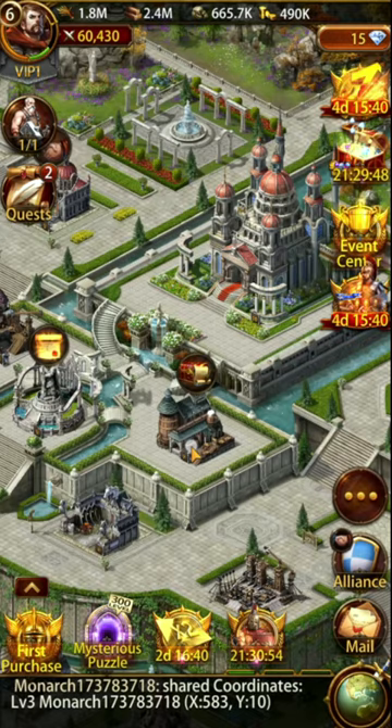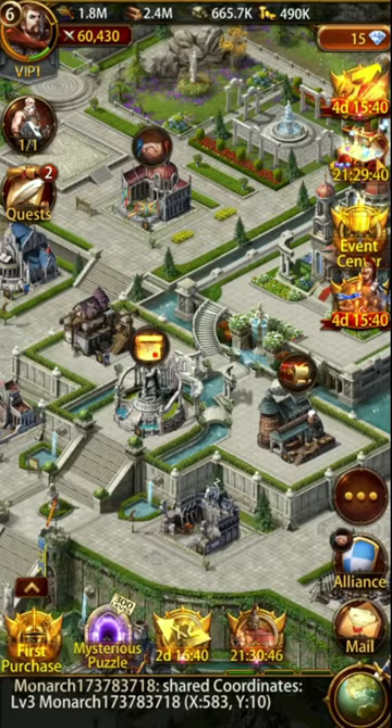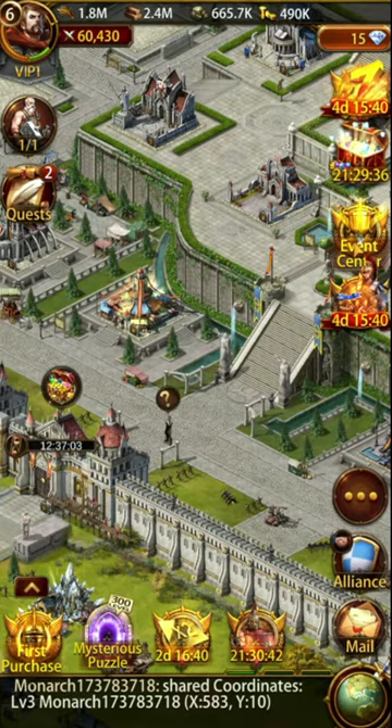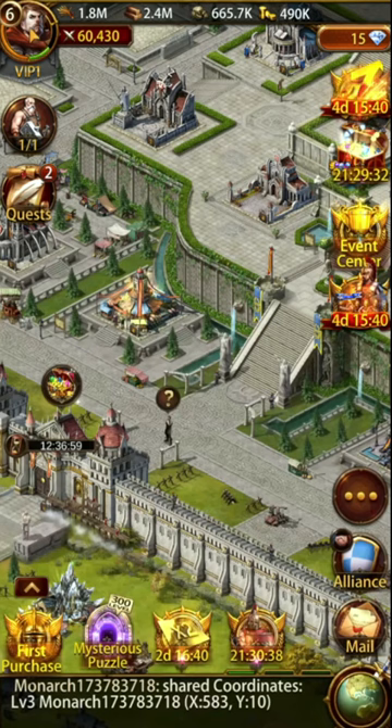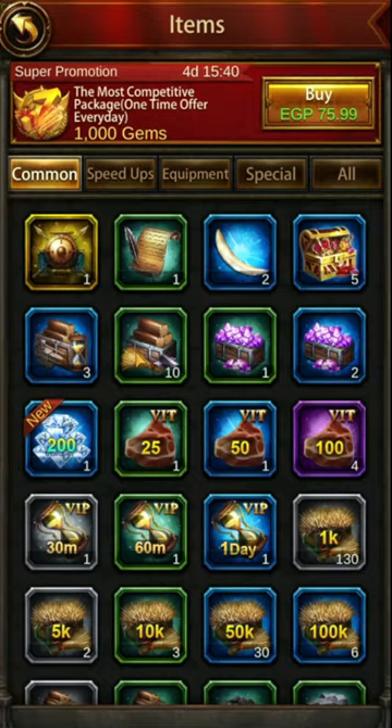Other ways to earn gems: in the tavern you can do daily activity, wheel of fortune, login rewards via the shrine. You can claim things on the wall, use the event center, or special events like crazy eggs. Make sure you go to your inventory and claim things such as chests, but do not open resources unless you're going to actually use them, because otherwise they can be stolen. Many players make that mistake as well.